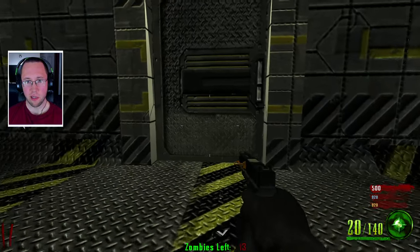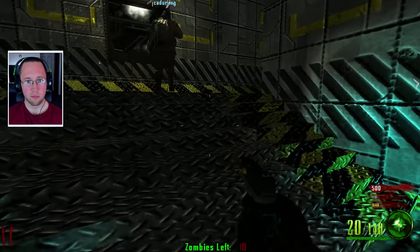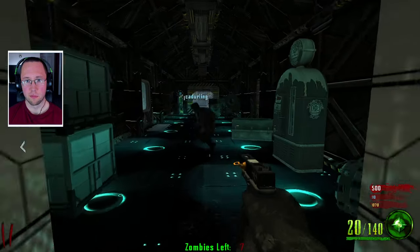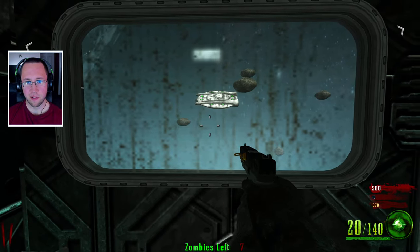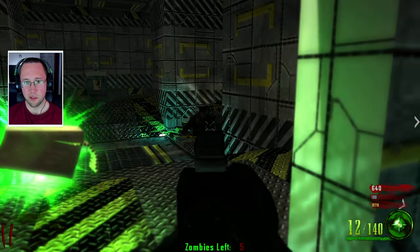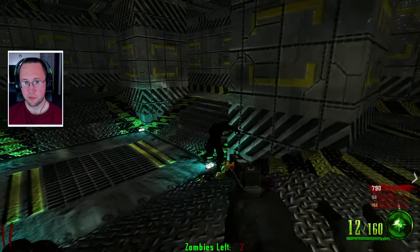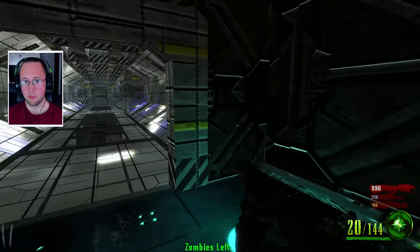Oh, so there was a secret ending too — we gotta find that. I'll open the first door here. Wow, I like the textures. Oh look outside the window, there's a little UFO. The starting pistol is auto, that's cool. Got an E-Rad over here for 1500.